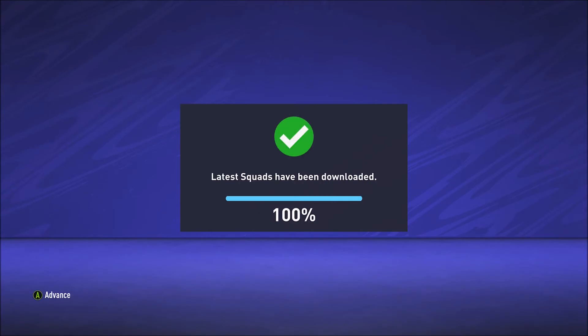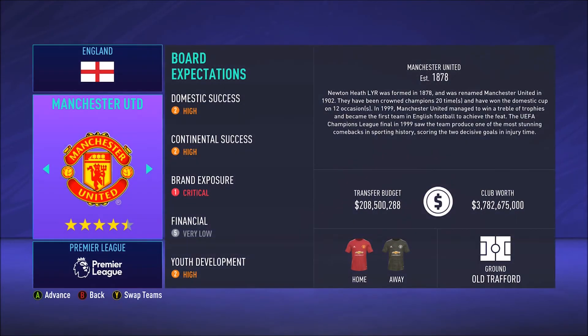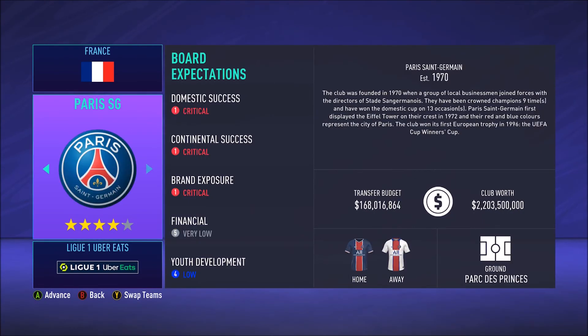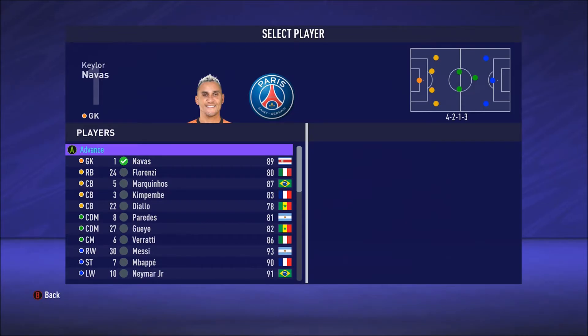That's 100% complete, so now we'll set up the next part. We're going to go with a player career and choose a real player, head over to France and select PSG. For Paris Saint-Germain, board expectations for domestic success, continental success and brand exposure are critical. Financials are very low, youth development is low. We've got the blue shirt for home games and the white shirt for away.